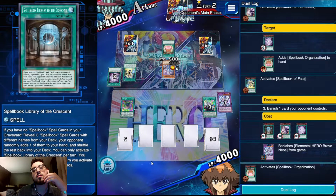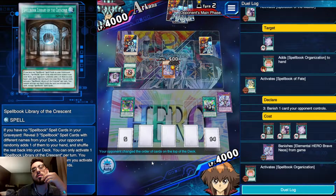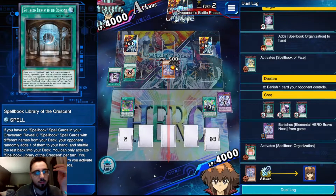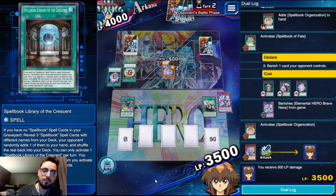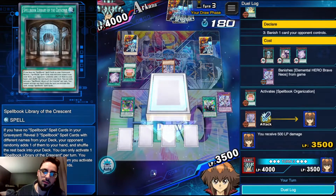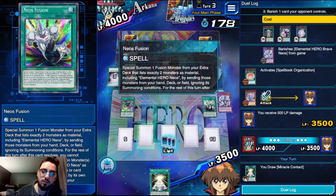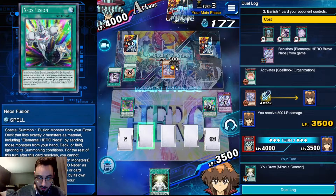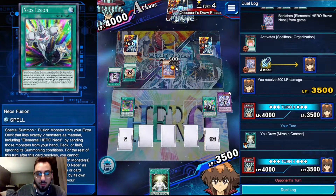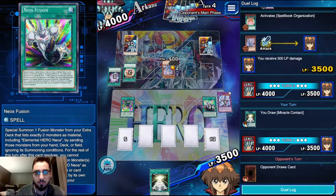He checks the top three - does he have Power or something? No. So he's just going to chill with two Spellbooks in the grave and pass it back to me. Connector is fine to draw, Contact is also fine to draw. I don't have open back row so I'm just going to chill - I'm in for the long game against Spellbooks anyway, so I'm not going to try and cycle my own back row just to clear space.